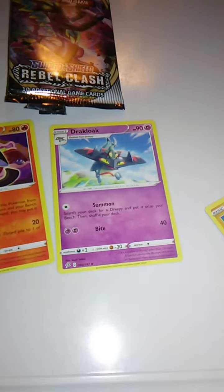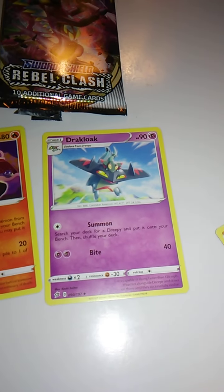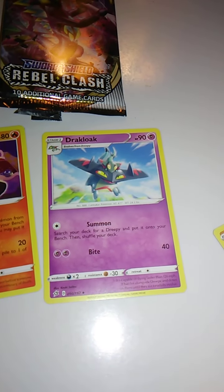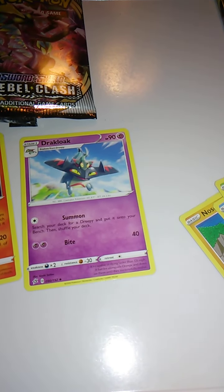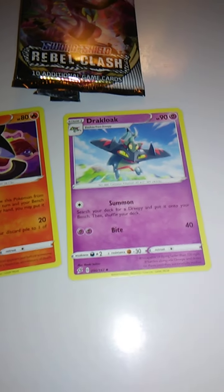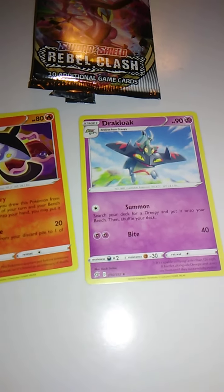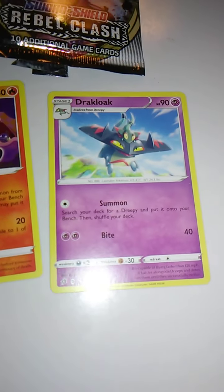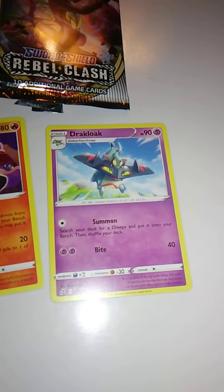Dracapult — that's it. I had Applin and that line mixed up with the Dreepy line. Because this is the Ghost Dragon one, and then the other one is the Grass Dragon one. I don't really know Galar very well — I've never played that game. So I guess it goes Dreepy, Drakloak, and Dracapult. Which is pretty cool — I do like all the Dragon Pokemon.